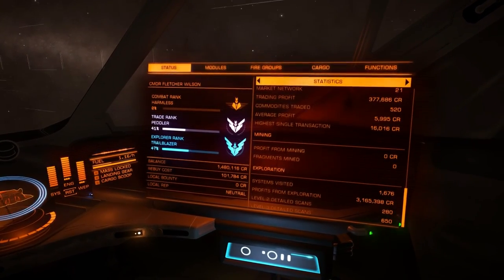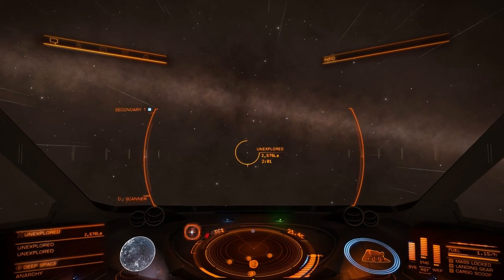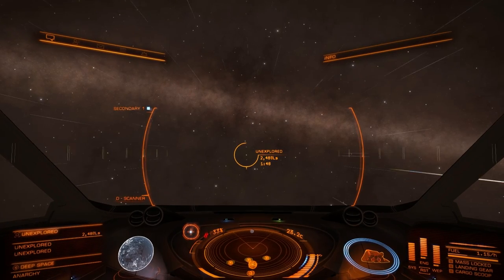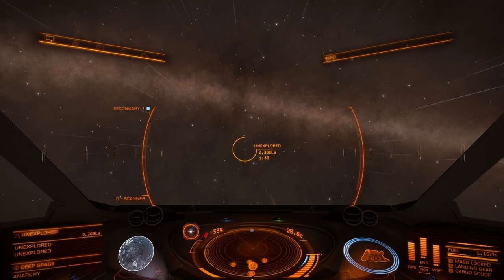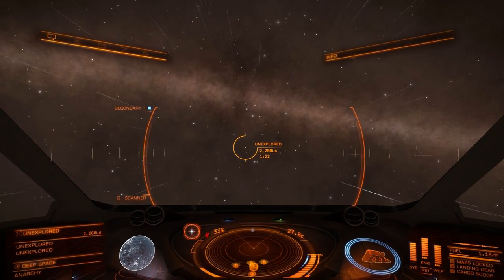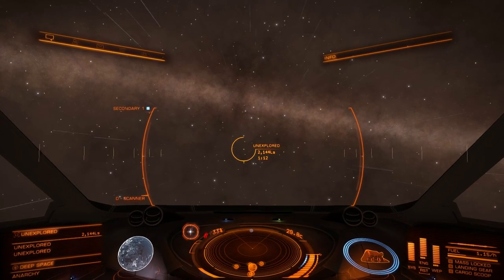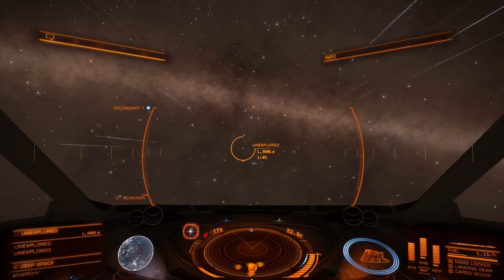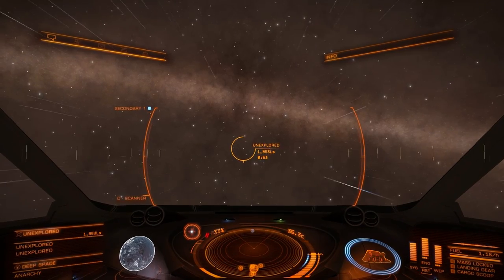I've been to 1,676 systems. I think I should be a little bit further on that explorer rank by now - I know it's based on how many credits you get from discovery. I want to get some credits, get a better ship, and then try to cross the galaxy again. I should do some trading too while I'm back in civilized space, if I get there intact.